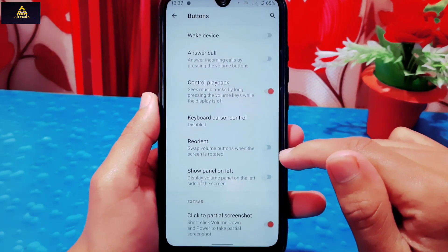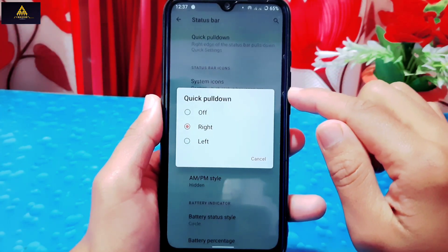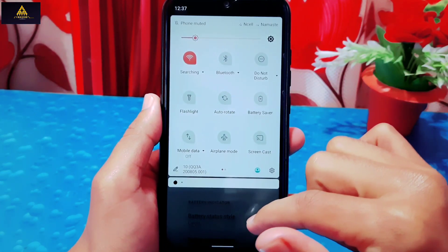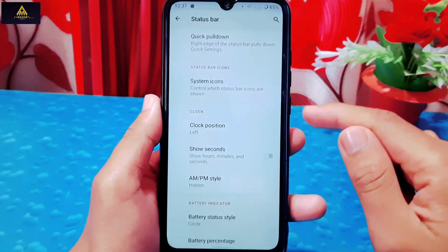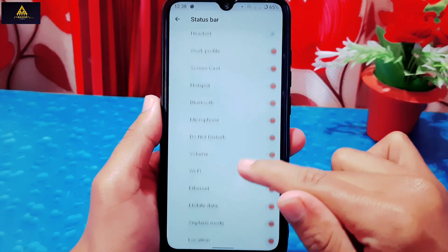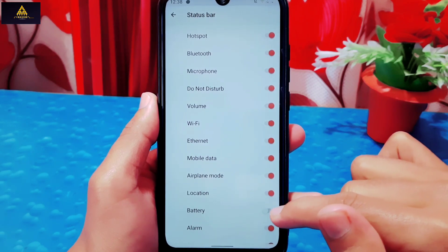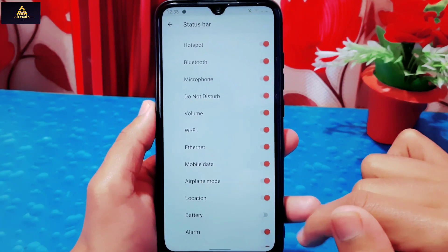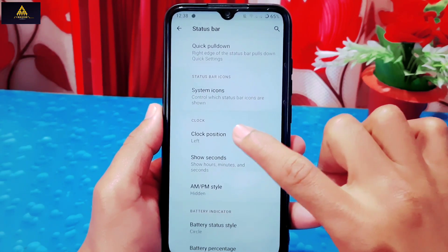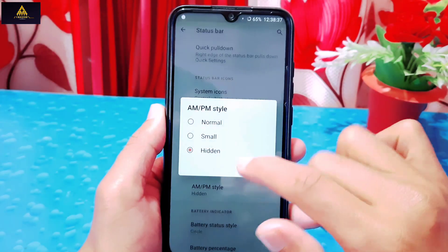In status bar settings there is a quick pull-down option where you can select right or left. If you select right, swiping from the top right opens quick pull-down but not from the top left. There is also a system icons setting to control which status bar icons are shown — for example, you can deselect the battery icon to hide it from the status bar. In the clock section you can change the clock position to left or right, and enable seconds and AM/PM styles.